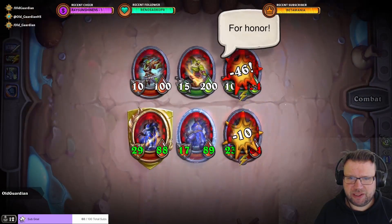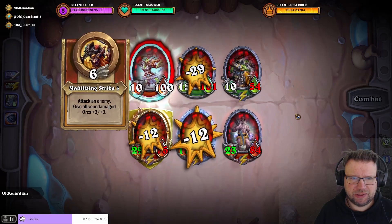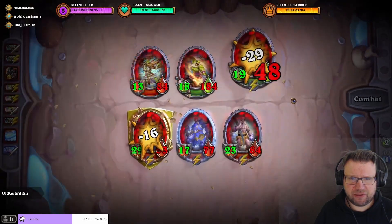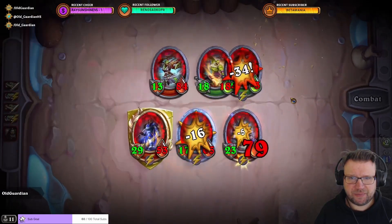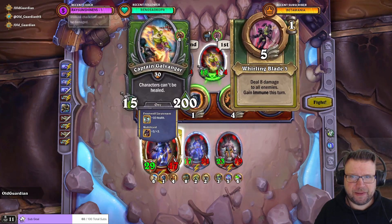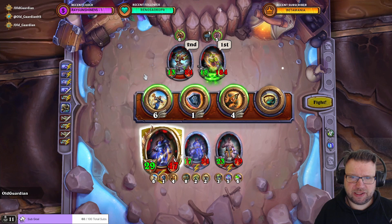We'll need to take down this one first, then the other adds, and then finally Galvangar. There — one add is down. Galvangar is going to become immune.